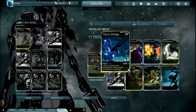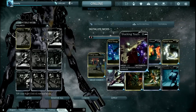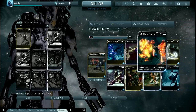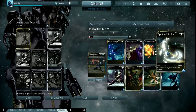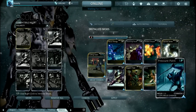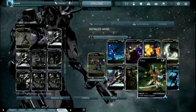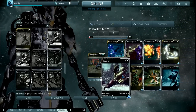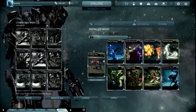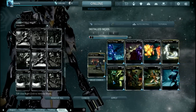Versus Grineer, you want to add in Focus Energy, Shocking Touch, and Molten Impact to form radiation damage versus Grineer bombards and napalms. Then put in Spoiled Strike and Pressure Point to create a base damage modifier, Fury for extra attack speed, Jagged Edge to up your slash damage as usual, and a Reach mod which can be replaced with Smite Grineer if you want extra damage versus the Grineer.